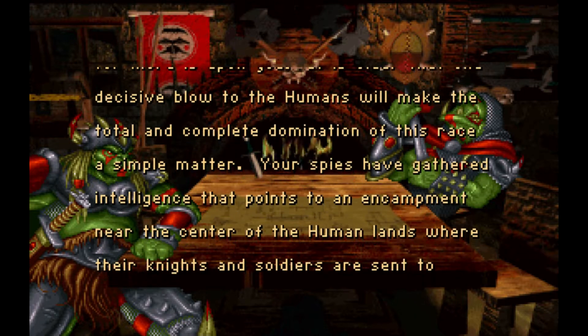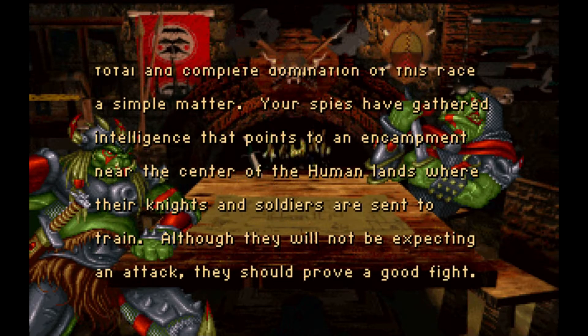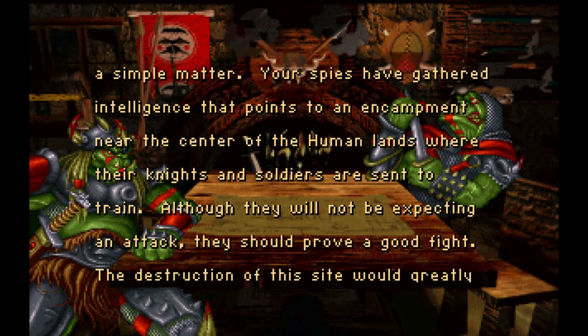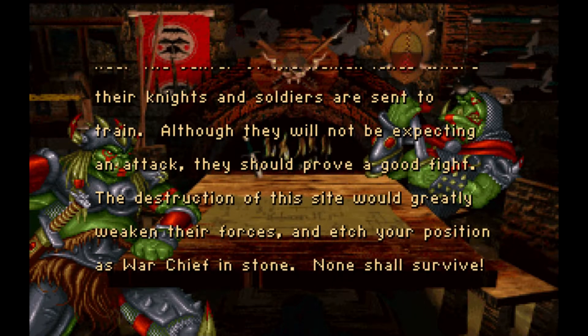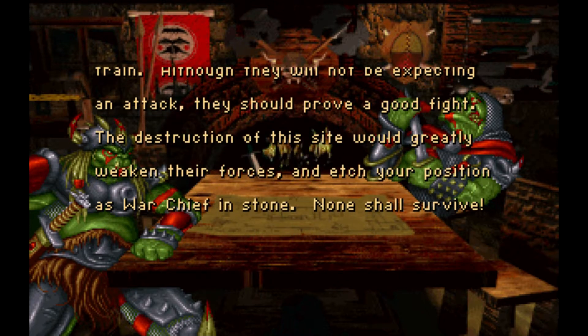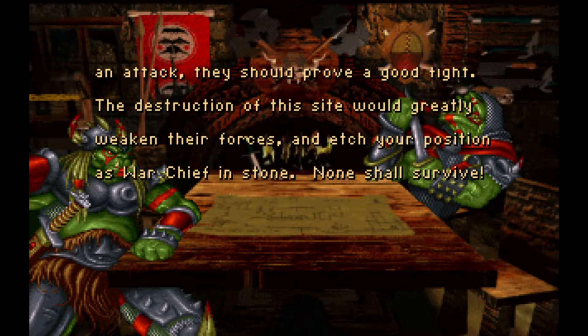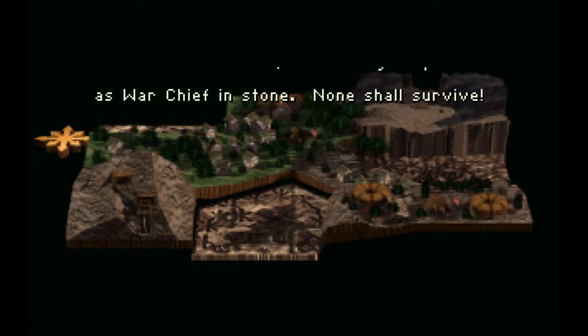Your spies have gathered intelligence that points to an encampment near the center of the human lands, where their knights and soldiers are set to trade. Although they will not be expecting an attack, they should prove a good fight. The destruction of this site would greatly weaken their forces and edge your position as Warchief. None shall survive!